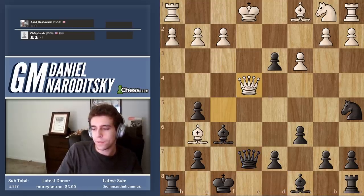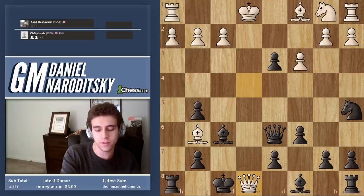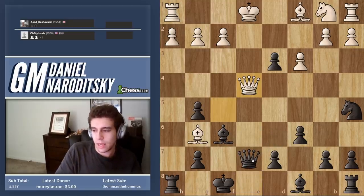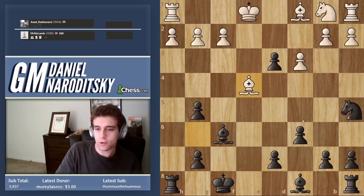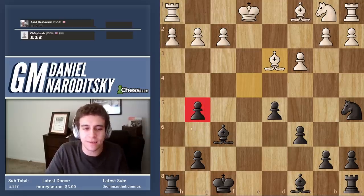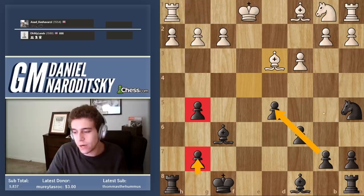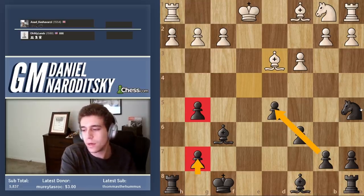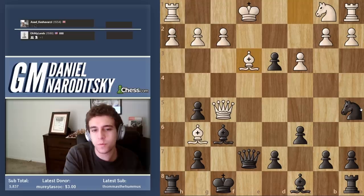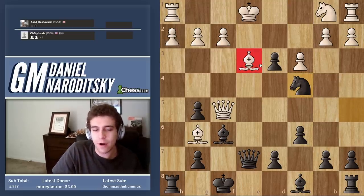Queen e4 — this move is good because it essentially forces the queen trade. Black has no choice. You get an equal endgame — black has doubled pawns but you got the H file and a nice little pawn wedge. So it's just a game. But instead he goes bishop e3, which allows us to bring the knight into the game with knight c4. And now white is in big trouble. He accentuates this after castles.